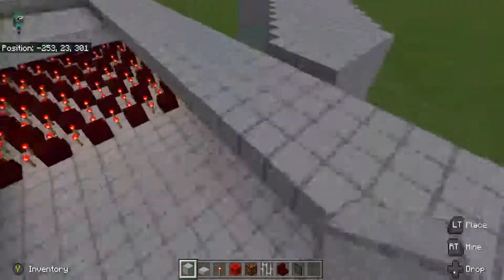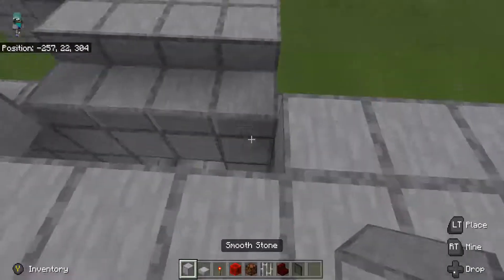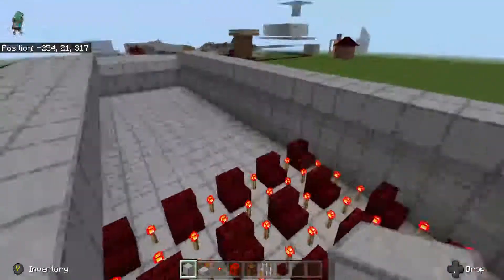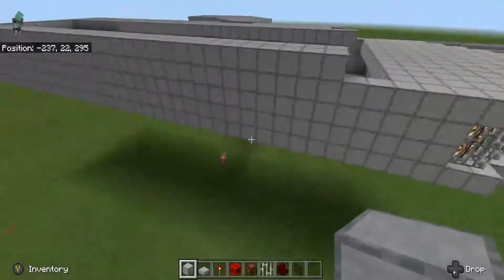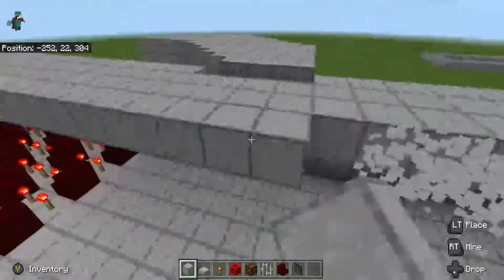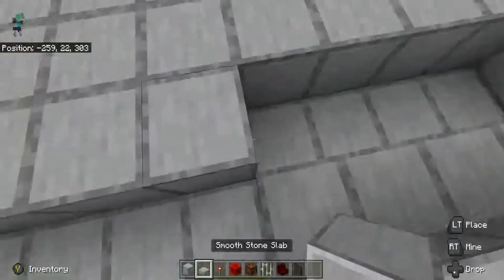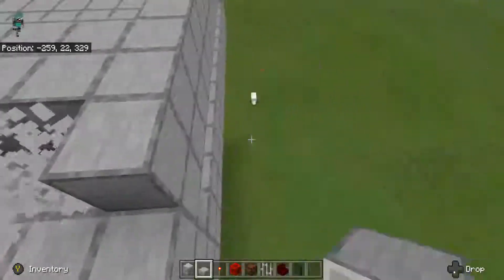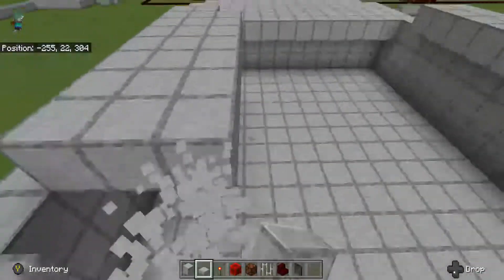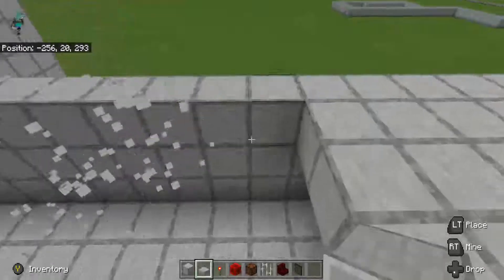For the cockpit, since it was taller on top than the rest of the Falcon out here, you can stretch it out and make it however you're comfortable with. I'm just going to show you how to do this — make it look kind of like a Resistance ship since the Falcon is part of the good guys. Let's start adding the ceiling.